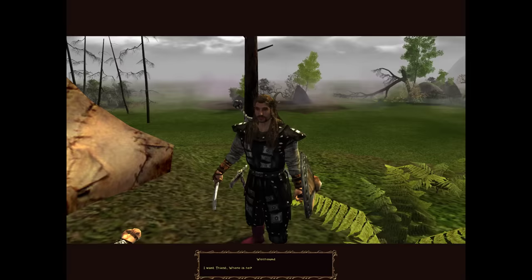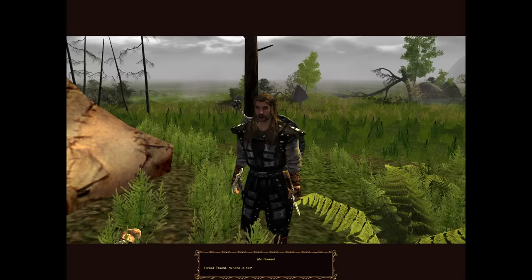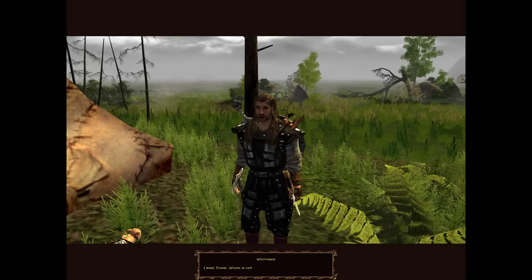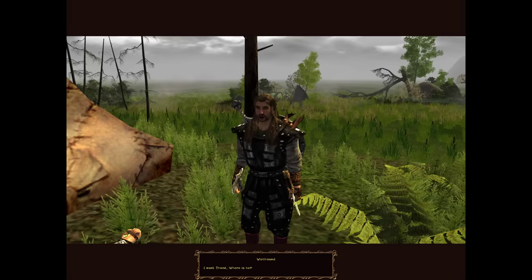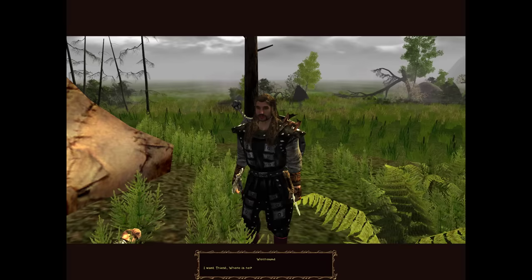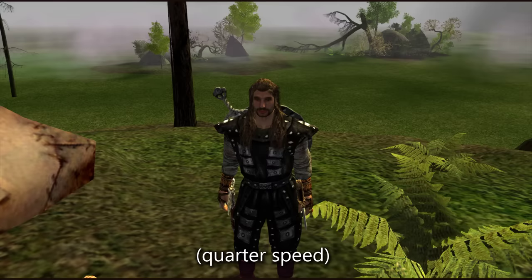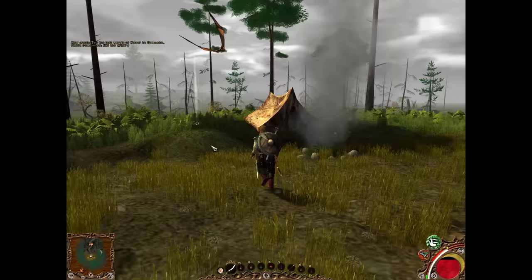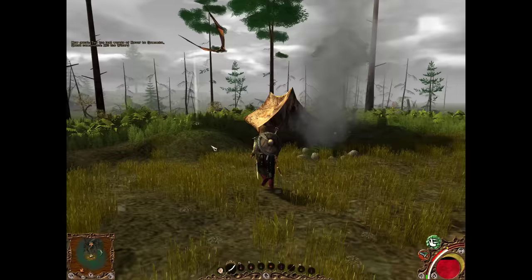"What do you want from us?" "I want Thiest. Where is he?" Wolfhound speaks! That was his first spoken line in the game. I am hours and hours into this — I didn't even think he had a voice actor. And what a delivery. Shivers down the spine. I'm really happy when games have a payoff like this. You may notice the grass is a little lagged every time the camera switches in the cutscene — I hate bugs like this, making me think I'm crazy, but this time I'm not.